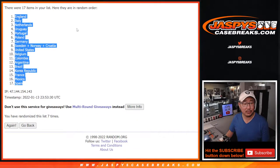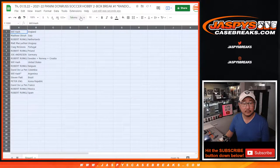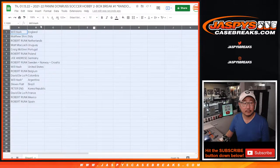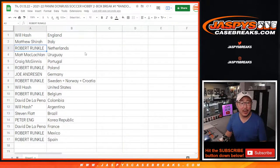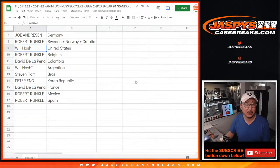We've got England down to Spain. Will with England. Matthew with Italy. Robert with the Netherlands. Matt with Uruguay. Craig with Portugal. Robert with Poland. Joe with Germany. Robert with the combo — Sweden, Norway, Croatia. Will with the United States. Robert with Belgium. David with Colombia. Will with Argentina. Steven with Brazil. Peter with Korea. David with France. Robert with Mexico. And Spain.